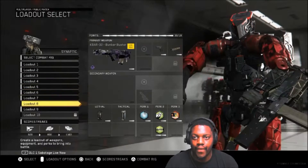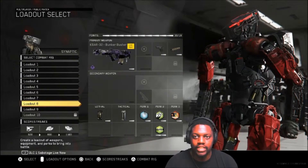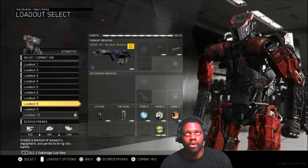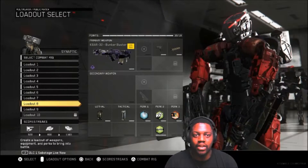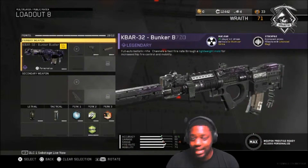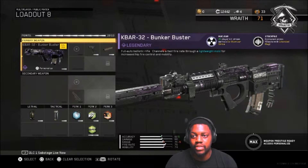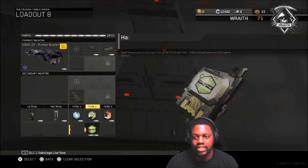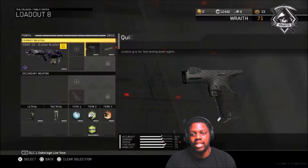The third class is the K-Bar Bunker Buster. Before the K-Bar Bunker Buster was released by Infinity Ward, I always said that as soon as the K-Bar got a nuke variant, if it ever happened, I would buy it — and I bought it immediately. To no avail though, because it hasn't got me a nuke yet, but I've come close several times. We've got the K-Bar 32 Bunker Buster with quick jaw, suppressor, cluster grenade, blackout, ghost, scavenger, dead silence, and hard line.